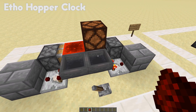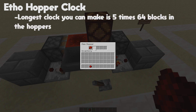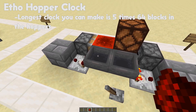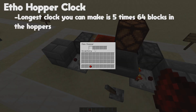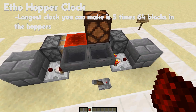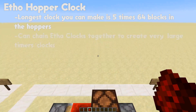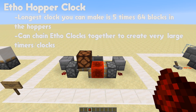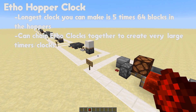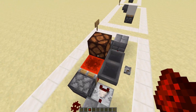The hopper clock can go up to four minutes and 16 seconds — that's a full hopper of 64 items each. Make sure you do not put more than that, or it won't work, because at least one hopper needs to be able to empty. You can also chain these together to get unlimited amounts of time — hours, days, even years. You only need about three of these chained to reach years of time.